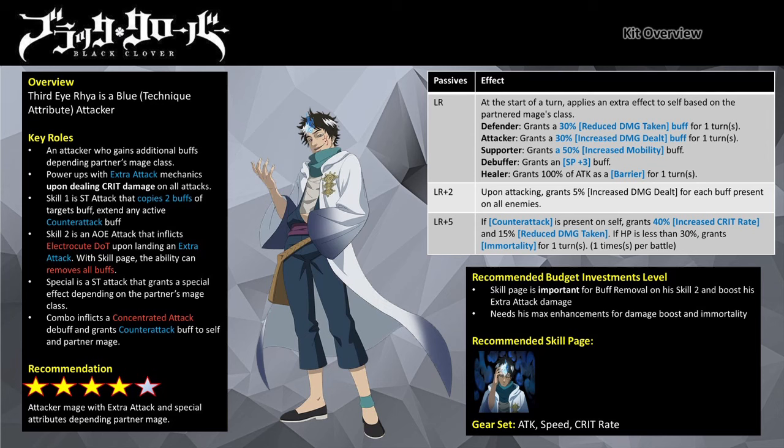His combo attack with the partner mage will inflict a Concentrated Attack debuff while granting him and the partner mage a Counter Attack buff for a turn. With his passives it helps to improve his survivability and damage potency. His LR passive will only activate depending on the mage class that you partner him with.